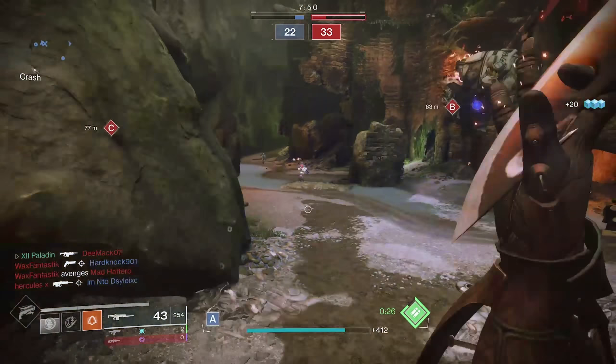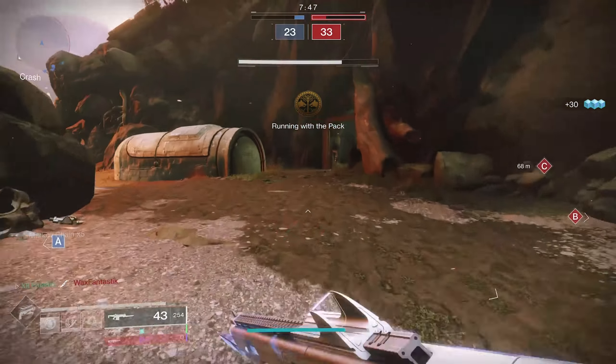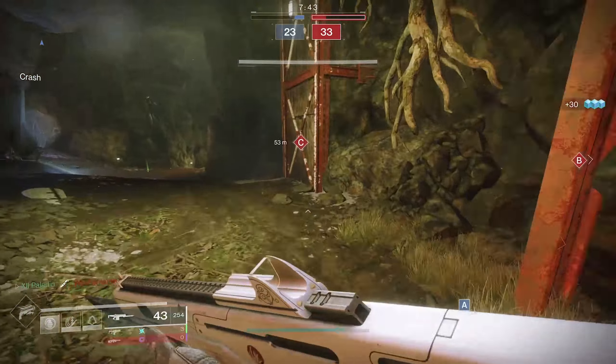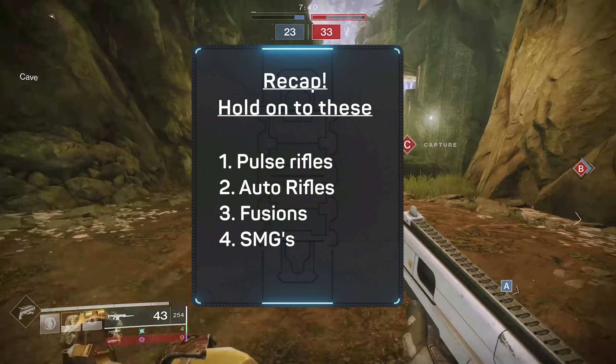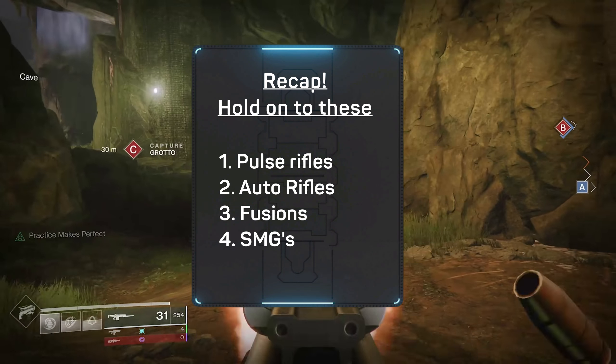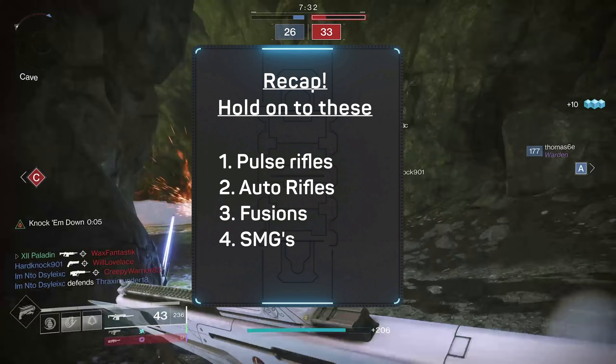Those are the main ones I think you guys need to look out for and be ready to get. I don't want you to delete them until we've done some testing, and I am going to do a bit of testing to see how things are working. So, Pulse Rifles — hang on to those. SMGs — that's up to you. Fusion Rifles and Auto Rifles, hang on for now, and we will figure out how these things are popping in the Crucible.